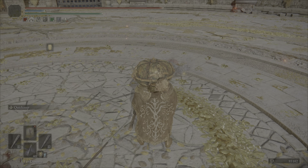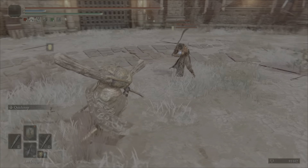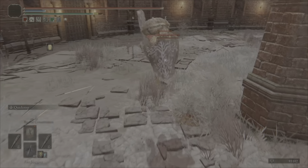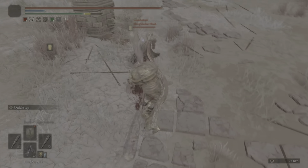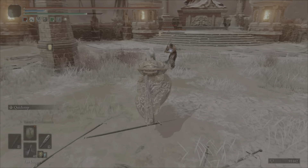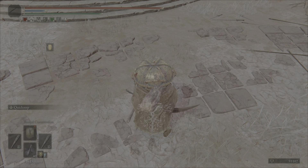This next guy is gesturing - I'm like what are you doing, let's fight already. He doesn't really do much, kind of just dies. There's a hit, there's a hit - stuck on the pillar, we've all been there. Gets hit by the running L1 and at this point he's just like okay, I give up. So I charge up that R2 and bonk him over the head. That's how we do it.